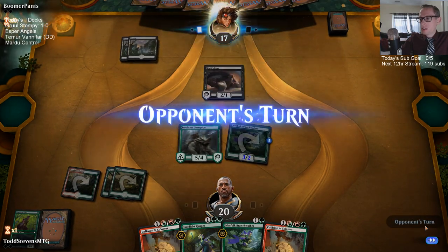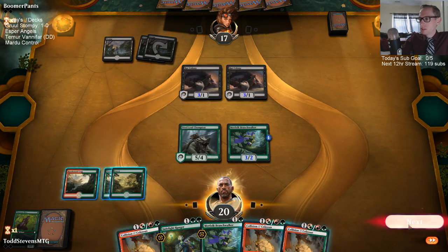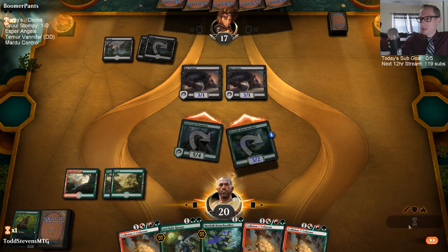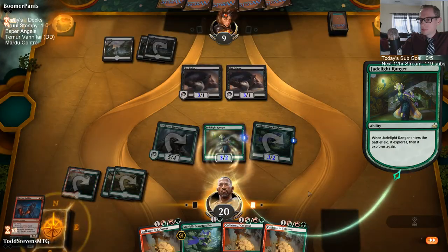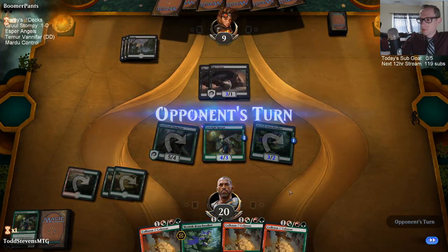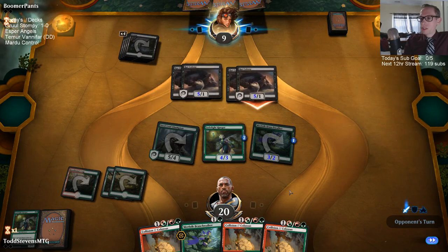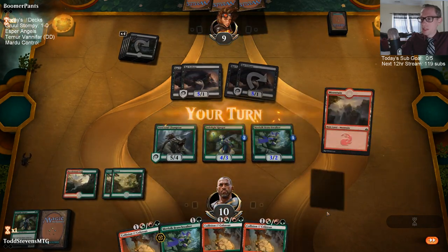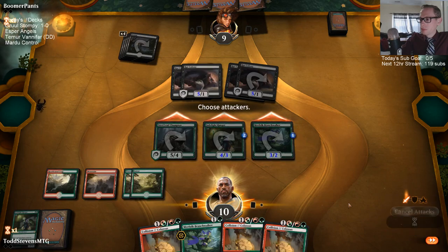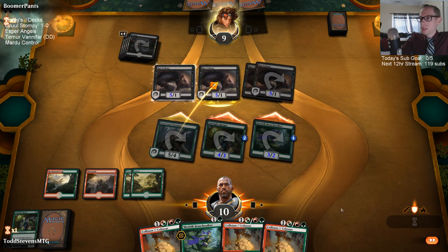Rat Colonies are just going to get bigger — they'll both be 3/1s so they can double block a Steel Leaf. I can't Colossus to protect the Steel Leaf. I'm putting Jadelight in the graveyard because I prefer to have double Colossus. No blocks — hopefully we get double Colossus, we just have to get a red source. Well, single Colossus may be game anyway — wait, is it? Yeah, actually it is game. Single Colossus will have been game anyway.